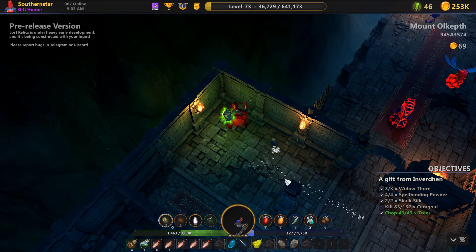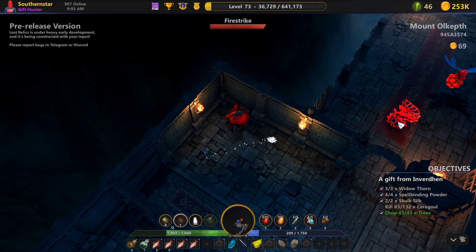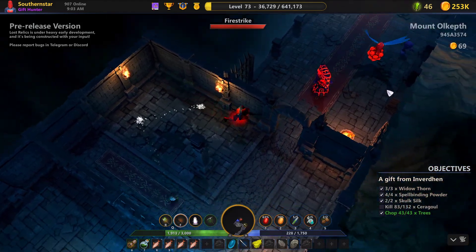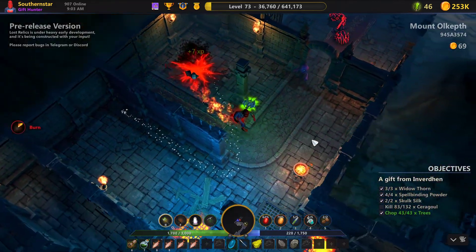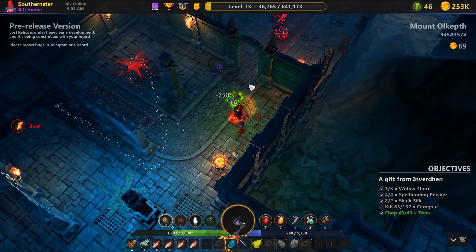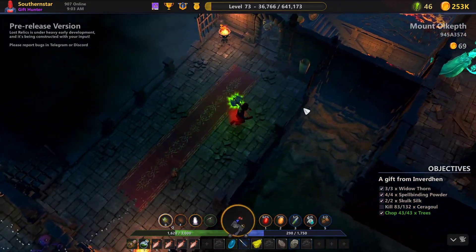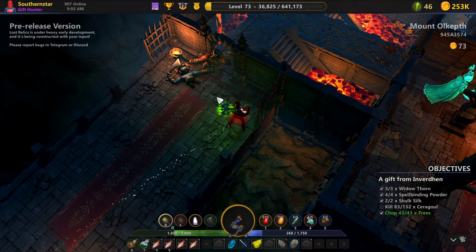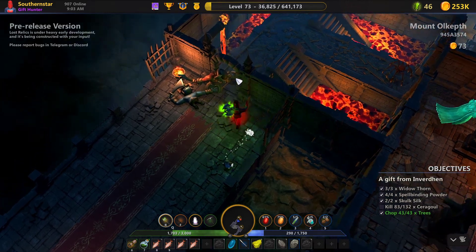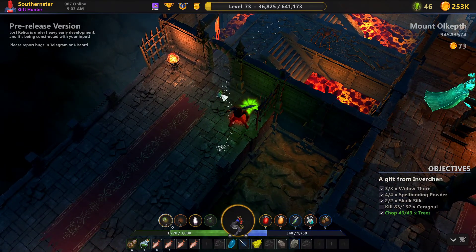We're going to go ahead and eat a fish, and then we're going to let these eggs take effect just a little bit so we can get some energy back. We'll bring up the bow and shoot. Didn't mean to let it explode on us — I just wanted it to explode, but not on us. It would have been better to not take damage from that. The key thing is we got the firelight falchion in the drop.